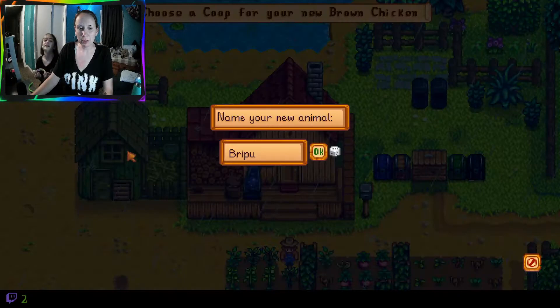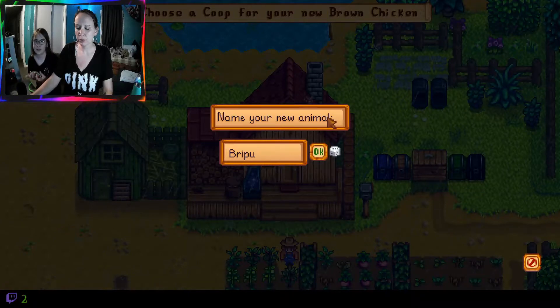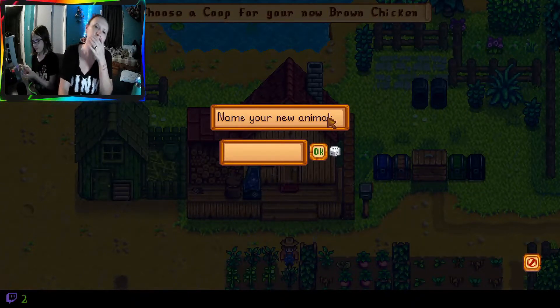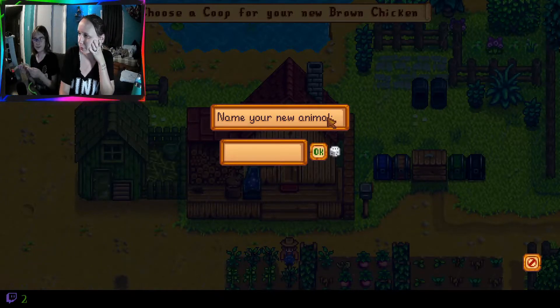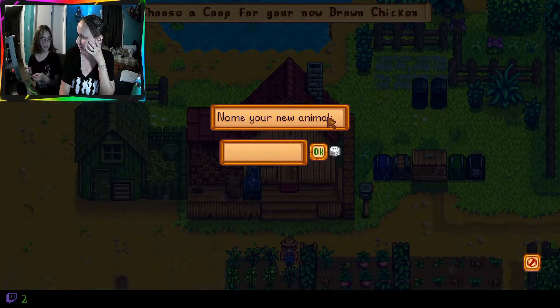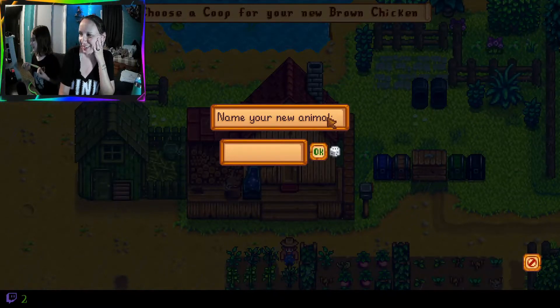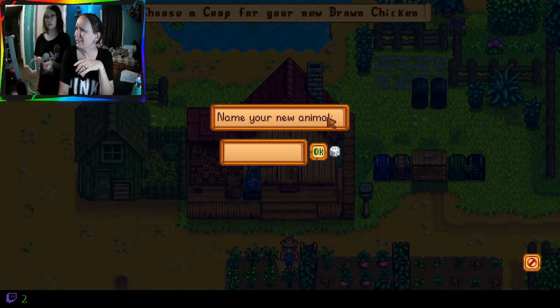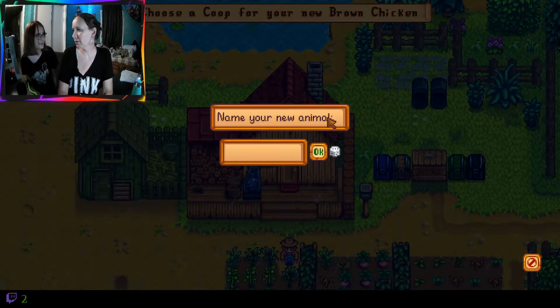So what do you think dad would want to name his chicken? Beelzebub! We gotta name one in his honor. Was it some D&D stuff? We can name it the Beholder - in D&D it's a monster called Beholder. Does he like that? He loves D&D. Hang on, let me go ask dad - no, he's asleep. That's why I can't ask him. That's a great name.